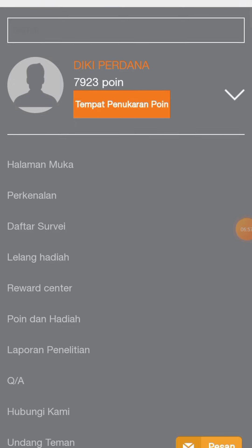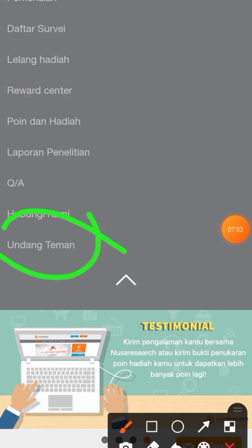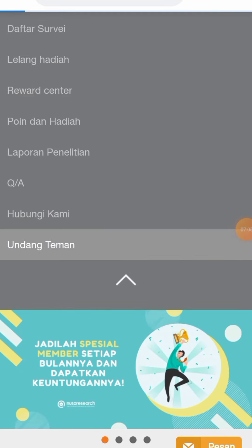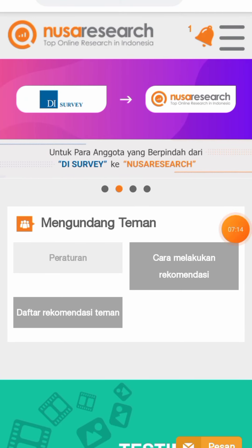Itu untuk misi yang pertama — bereskan survey untuk mendapatkan poin. Yang kedua, kalian bisa undang teman. Di bagian ini kita bisa klik undang teman. Disini kalian bisa undang temannya untuk mendapatkan beberapa koin.